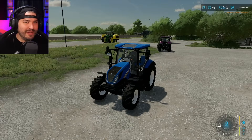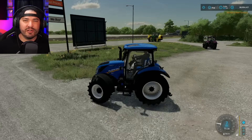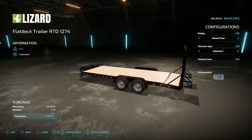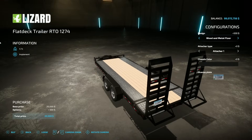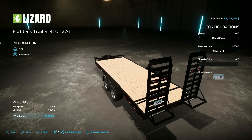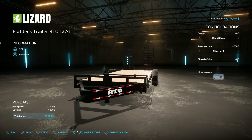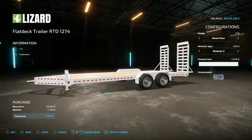Just to clarify: Auto Command is an auto transmission and Dynamic Command is basically a power shift. Next is the Lizard Flat Deck Trailer RTO 1274 — very cool. It has a wood floor, wood and metal floor, wood and black metal floor options. Attachment options include ball hitch or pin hitch. Chassis colors can be changed, but the wheels cannot.